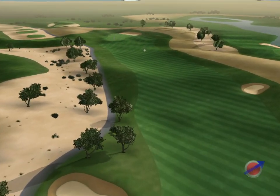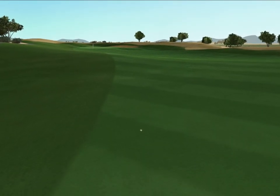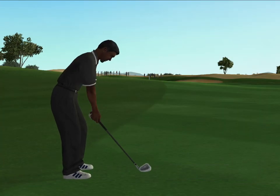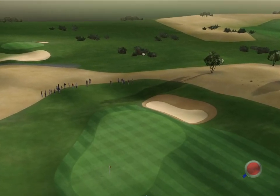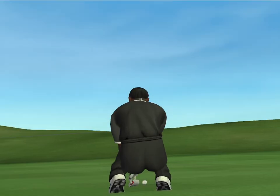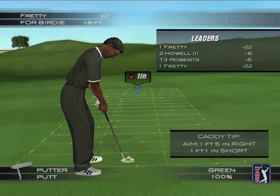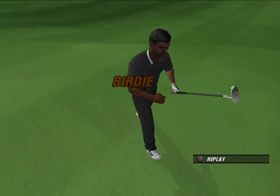This is heading left — let's see what kind of bounce it takes. Looks like this one might find the front of the green. Wait a minute — this is going right at it. Come on. Six under par. Oh yeah.